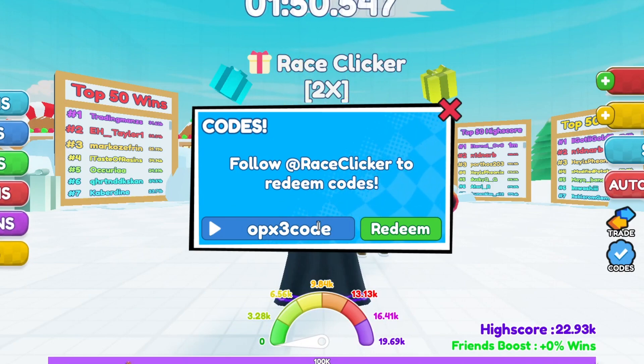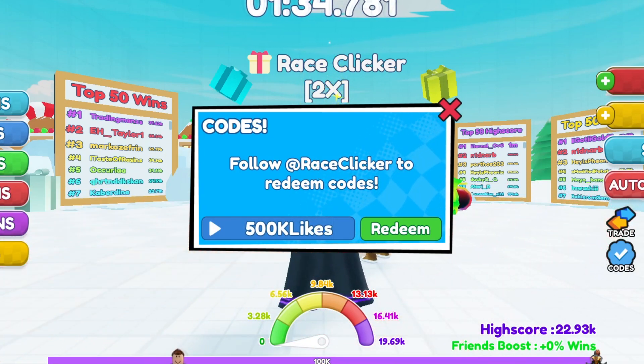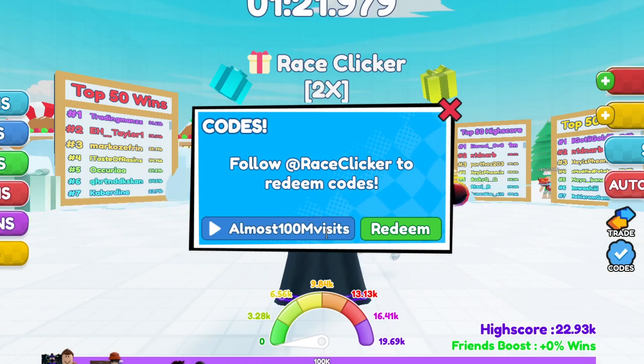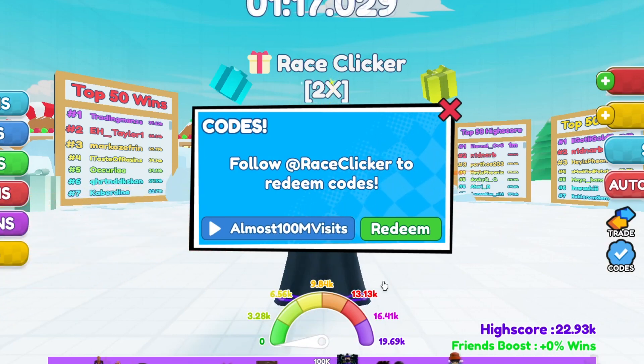I think 'obbyboost' still works — try it out: O-B-B-Y-B-O-O-S-T. Another one is '500klikes' — that's 5-0-0-K-L-I-K-E-S. Try that out for yourself. Also try 'almost100mvisits' — the V should be capitalized. These codes are case sensitive, so spell them exactly or they won't work.